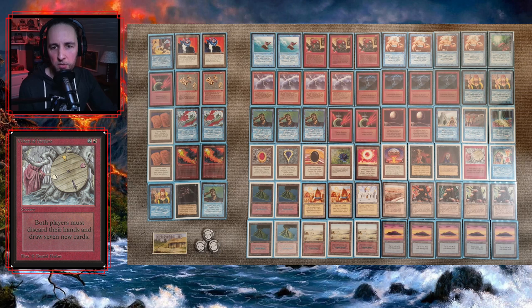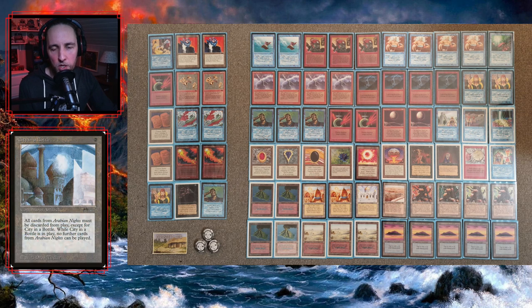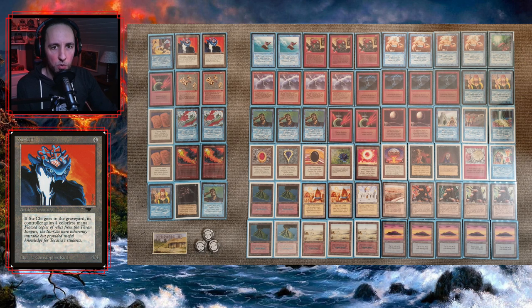We have both the draw sevens — they're great. Just like if you mulligan to five and you've got a hand with a land, a Mox, and a draw seven, you're right back in it. For sideboarding in a lot of games where I suspect City in a Bottle, I will board out two Serendib Efreets and put in two Suchis, so in that way I get even lower on Arabian cards.